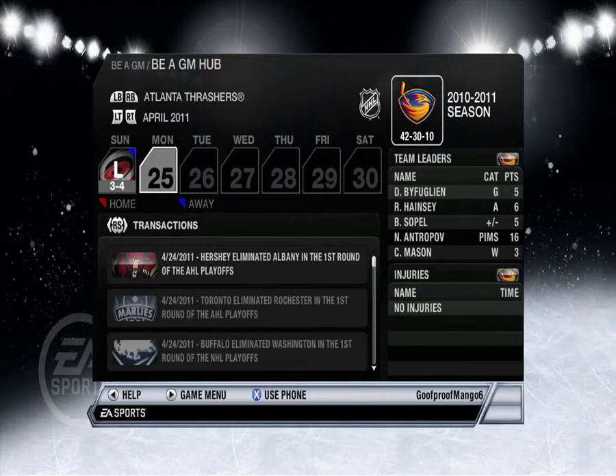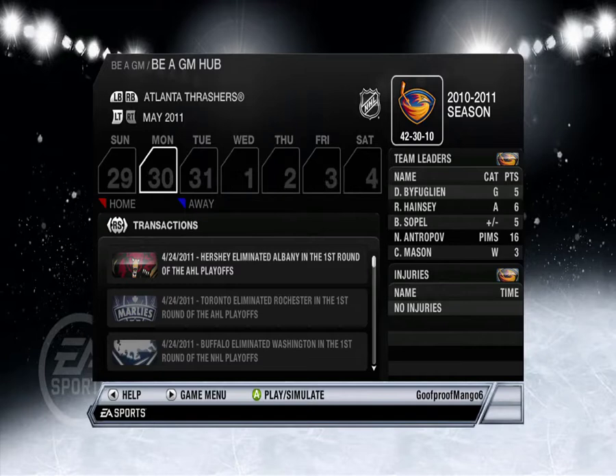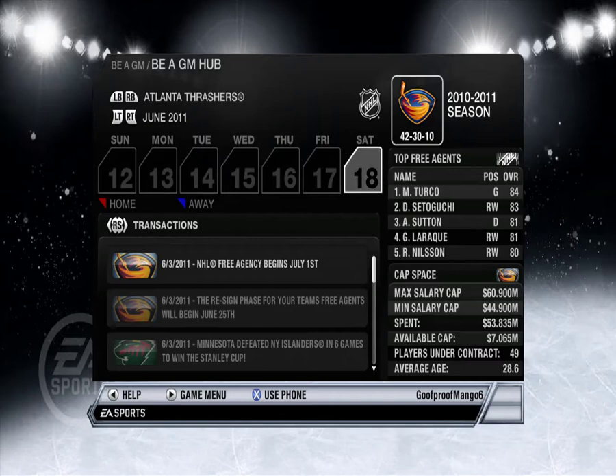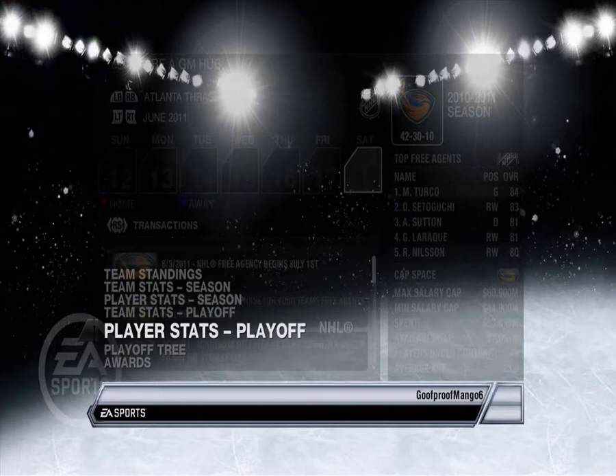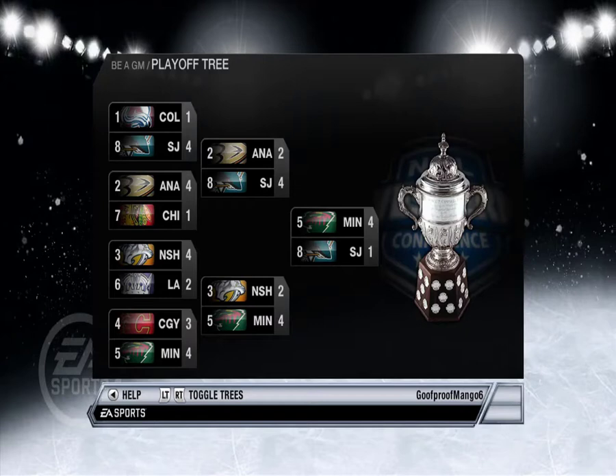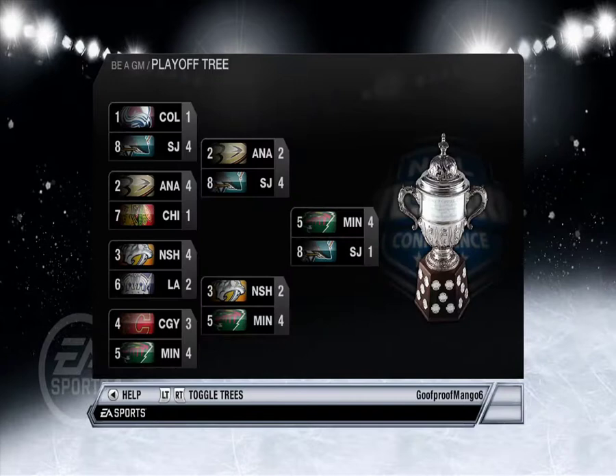I think that was enough to save us from going to Winnipeg. Let's sim to the end. Looks like Minnesota beat the New York Islanders in 6 games to win the Cup. Playoff tree — NHL. Minny beat Calgary in 7, Nashville in 6, San Jose in 5, and then New York in 6. Wow, Colorado was first — they got jobbed by the Sharks.